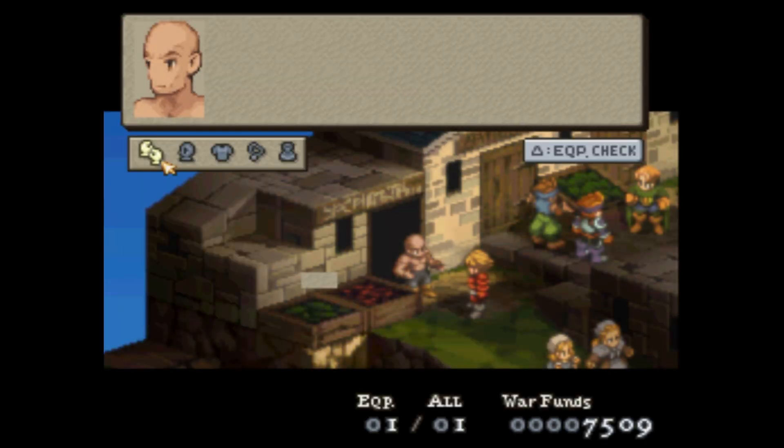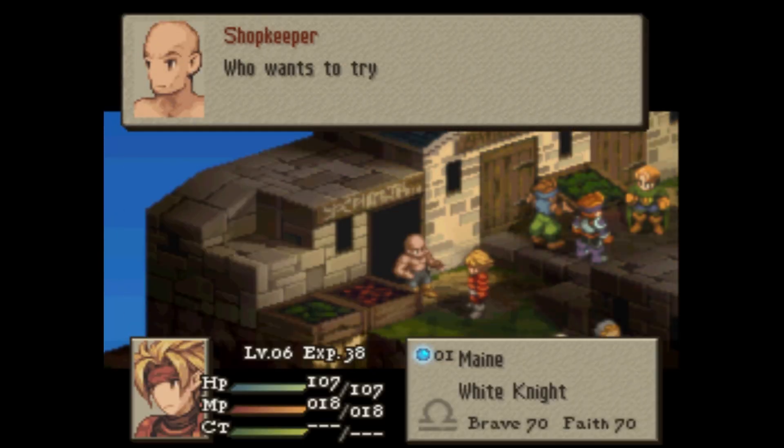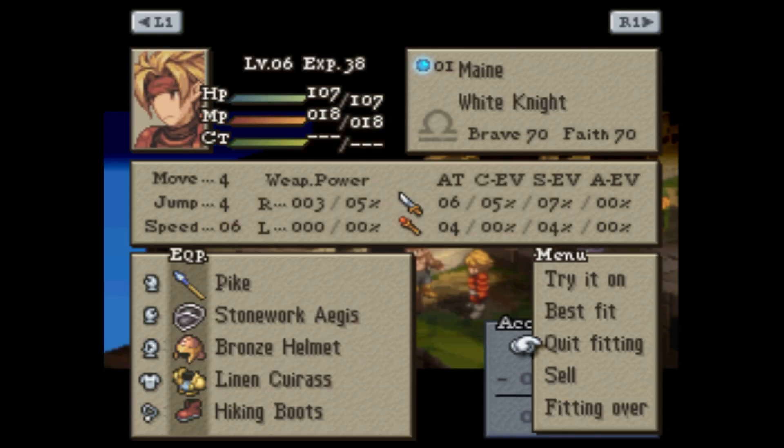First what we need to do is outfit my party, because when I was going through towns and trying to equip my characters, something crazy kind of happened, so I definitely want to show that off.